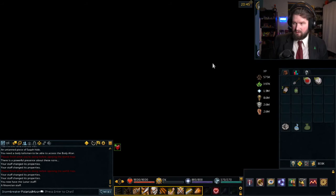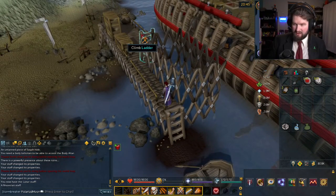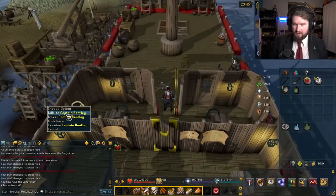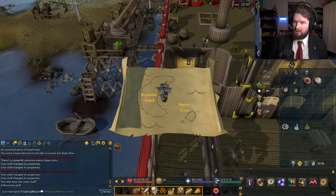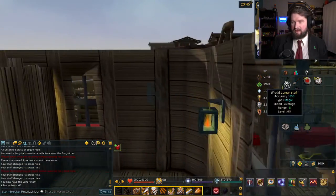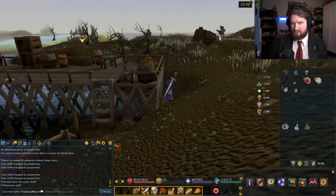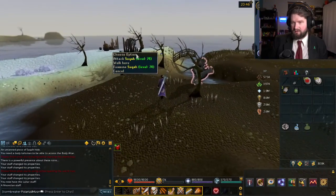I'll go here, and then from here, how do I get back onto the island? Do I just have the captain take me back there again? Where's the captain? There he is. I just hit travel. Okay, cool! I guess he's just willing to take me back there anytime I need. Sounds good to me. I bet the clothes that I need I'm gonna have to kill some of those monsters for. I'm gonna have to kill some of these — the Suquah.